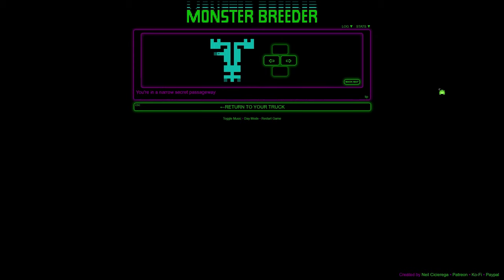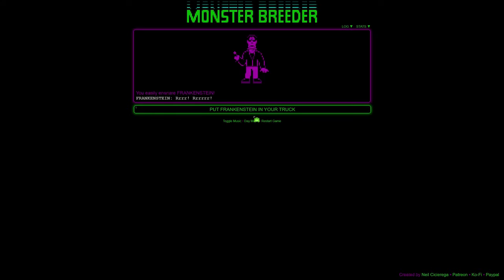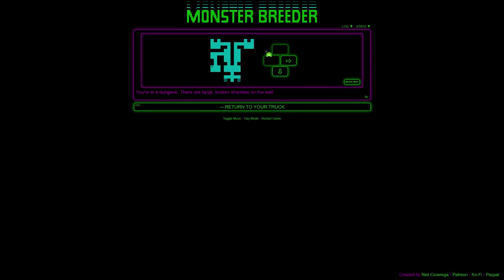The darker blue shadows seem to indicate rooms you haven't traversed — a nice touch. We're in a dungeon with broken shackles on the wall. Oh, it's a Frankenstein! Get in my truck, Frankenstein — the truck is 55% full. I also just wanted to mention that the way OBS captures cursors means you can't really see my cursor, which is a cute little frog that animates and eats a fly.